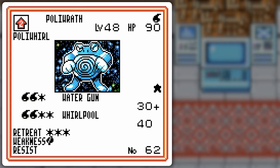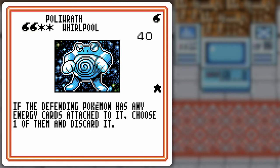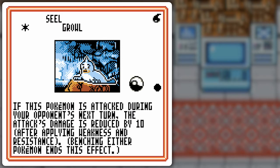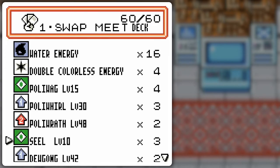I'm not gonna be using Water Gun so much as I will be using Whirlpool — discard one energy card attached to the Pokémon that gets hit. I chose this Seel for a little variety, like Dark Raticate. The Growl essentially increases its HP as you use it. The Ice Beam can cause paralysis, two for 20 — it's okay, I guess. I would hope it did a little more damage, but it's alright.